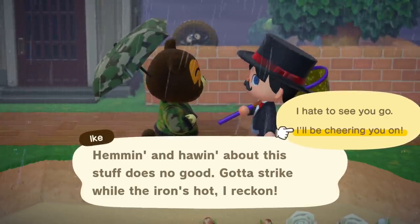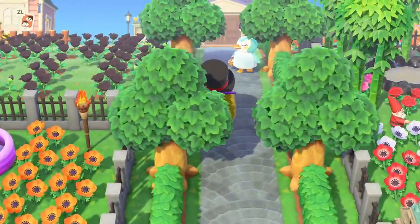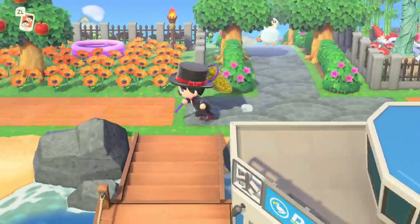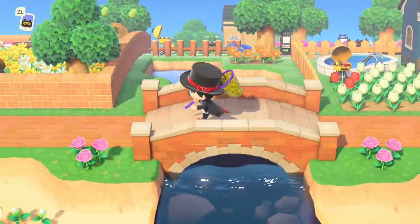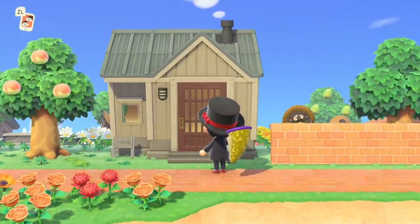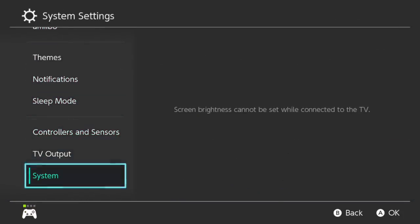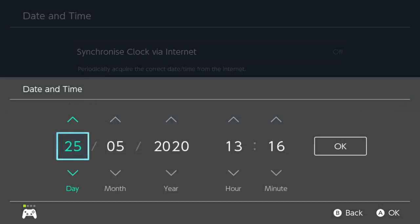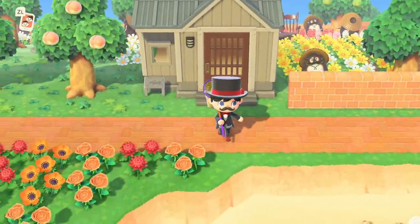I've got one extra trick for you. If you are time traveling, you can go back in time and the villager will still be kicked out. So what I like to do is before they fully move out, I move back in time. We've got Ike in boxes and it is currently the 25th. Today is the 26th, so what you would do is move back to the 24th — two days before the current date — then move forward to put them in boxes, then forward one more day to the 26th, so that when Ike fully moves out it will be the current date again.